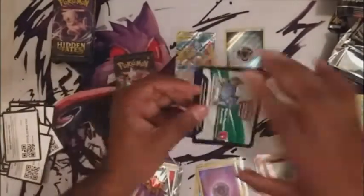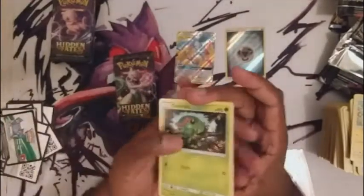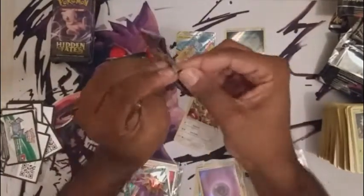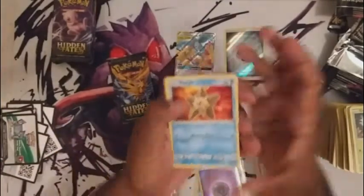If you guys could see my house right now, it's hilarious — the amount of packs, things, and paper everywhere. It's actually kind of comical. Rocks Training, another Eevee. I think I've noticed a pattern where you'll get about one shiny card per tin — that remains to be seen fully, but I think that's the general rule.